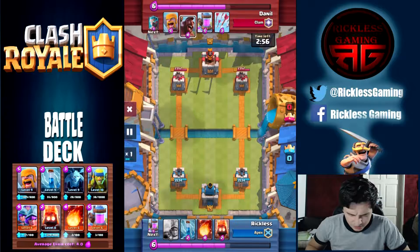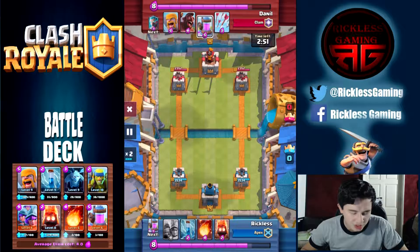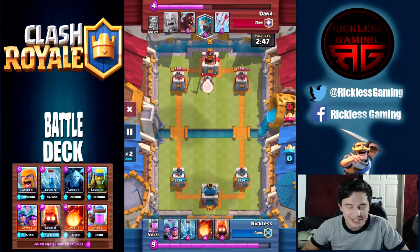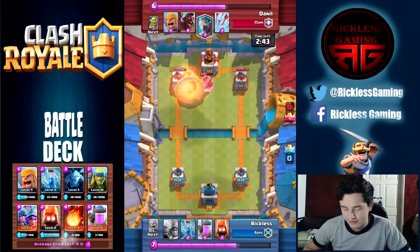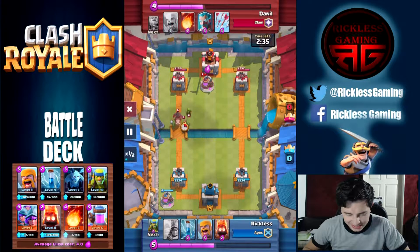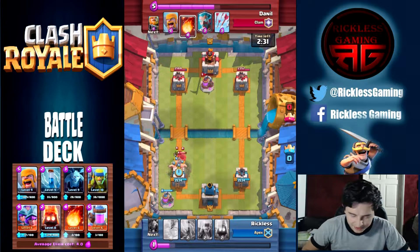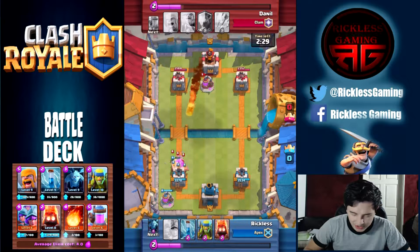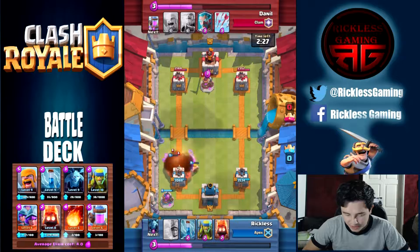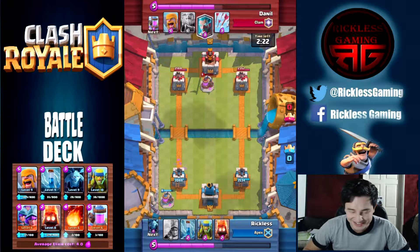So basically it was kind of a good battle but towards the end I end up overpowering him and he gives up. I think this is a replay - hopefully it's a replay. So I didn't have my elixir pump the way I normally like to start, but I do have the barbarians to counter them. And I saw the fireball which actually kind of worries me a little bit.